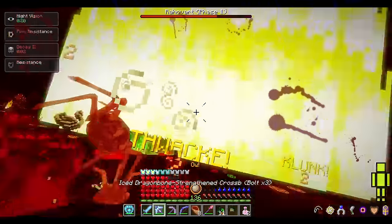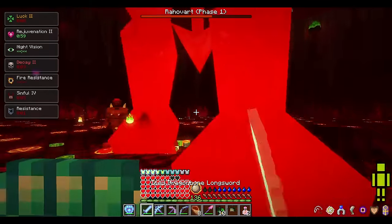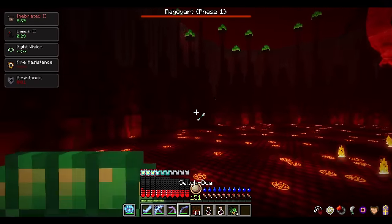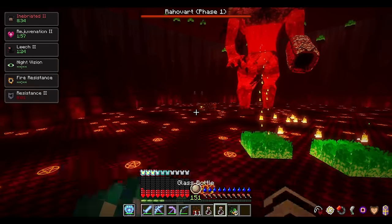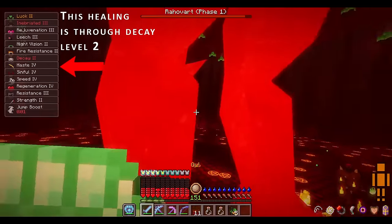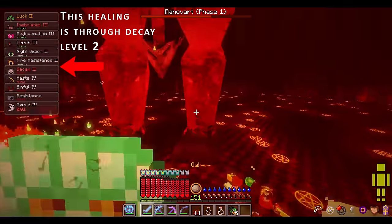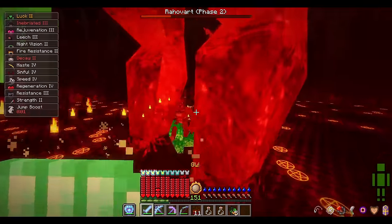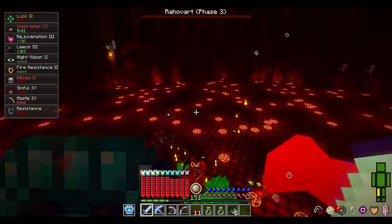Another strong food buff is blood chili, which gives you a 30-second Leech 2 effect — every enemy you attack gives you a few hearts back. This stacks with your vampirism and Lifesteal 2 effects on your melee weapon. With a paleo salad, blood chili, wild berry and grape wine, plus vampirism and lifesteal on your weapon, you don't need to worry about your health ever again as long as you keep hitting stuff. Leech 3 plus Regeneration 3 plus vampirism and lifesteal is just very strong.